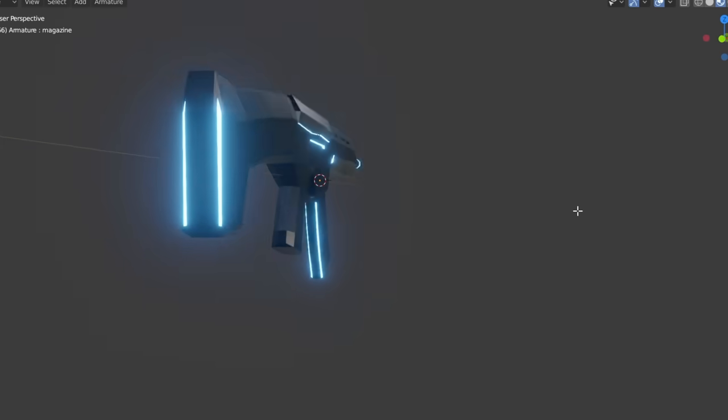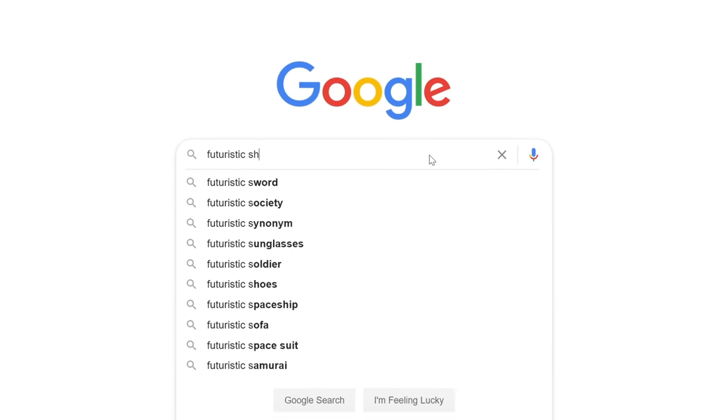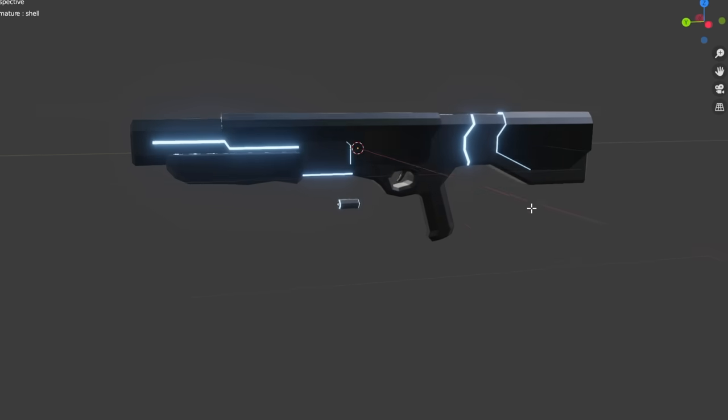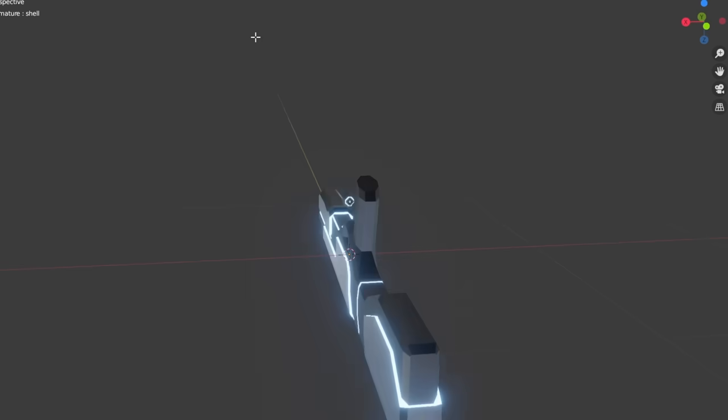So for the next gun I decided to try something different and made this futuristic shotgun. I once again modeled it after some random gun on Google, this time under the search term 'futuristic shotgun.' Then I did the usual and added the LED strips. By this point I was feeling pretty satisfied with my models, so it was now time for animating — or really the next 10 to 15 steps, because my god this took ages.